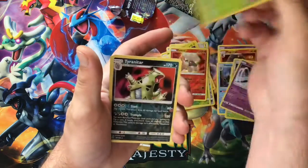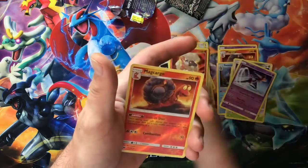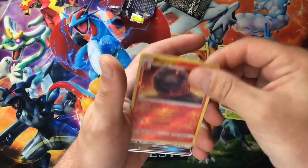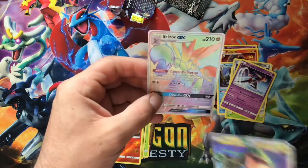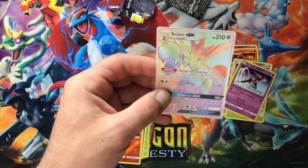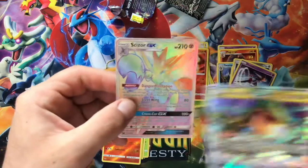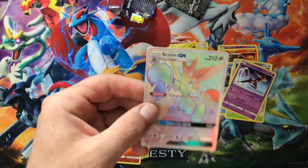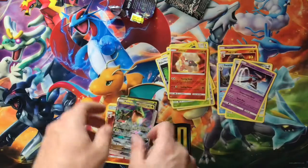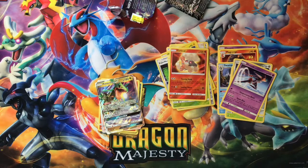Let's go over what we got: the Latios Prism Star, Victory Bell holographic, Tyranitar reverse holo, Heatran holographic, Macargo reverse rare, Rayquaza GX, and the hyper rare GX rainbow Scizor card — very, very beautiful. I even love the little artwork of Scyther in the corner. Let me know what you guys think, and as always please like, comment, subscribe if you're new to the channel, and I'll see you guys in the next video.